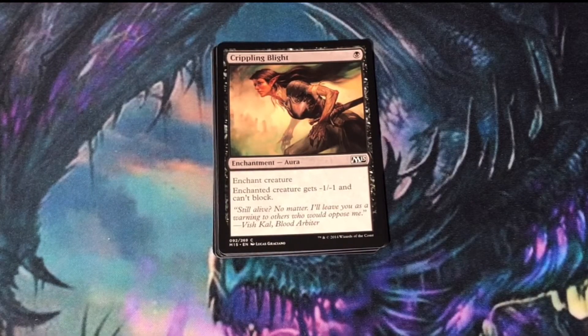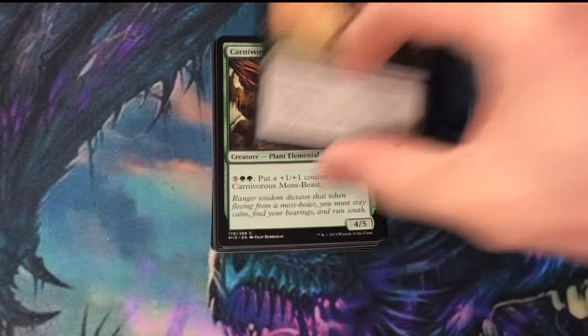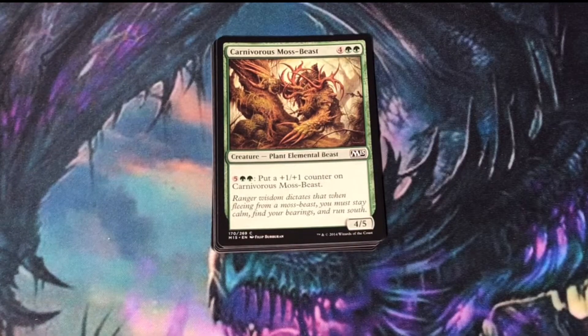Crippling Blight — can be used to kill off a very small creature or nerf one of your opponent's other creatures. Carnivorous Moss-Beast, a little underwhelming — 4/5 for 6. However, if you've got enough mana to pump into it, it will grow out of control.